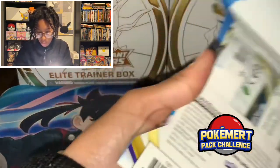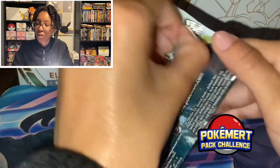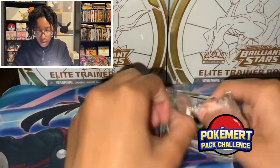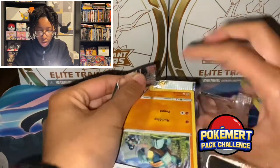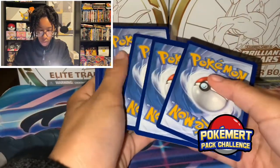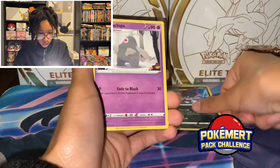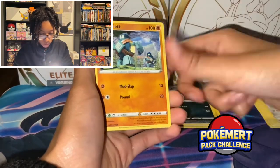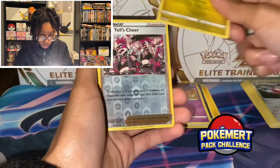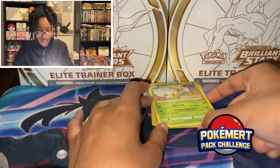Osseus on the outside, and Osseus once more on the inside. Maybe we'll get another Osseus card — there seem to be about three in this set. Cards: Weavile, Dusclops, Morgrem, Golet, Castform, Chimchar, Baltoy, Axew, Reverse Holo Team Yell Cheer — finally got this card — and a Breloom.